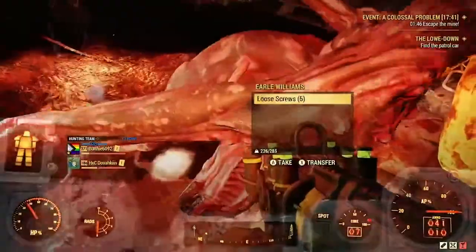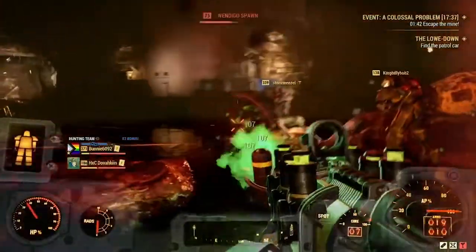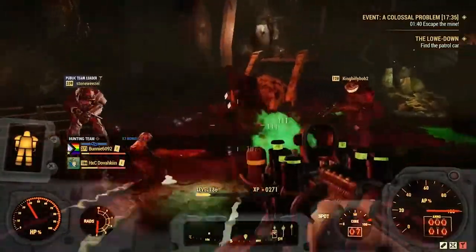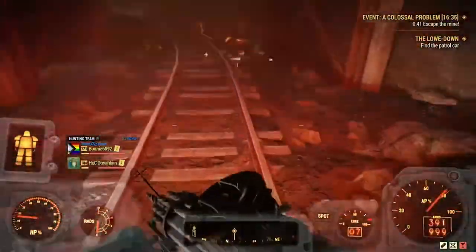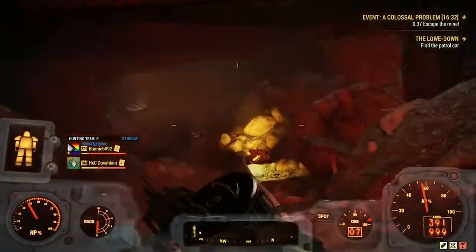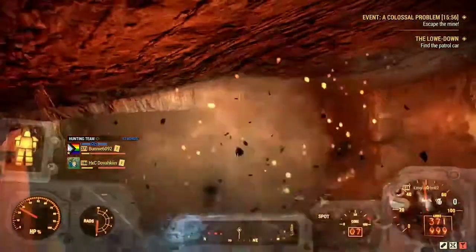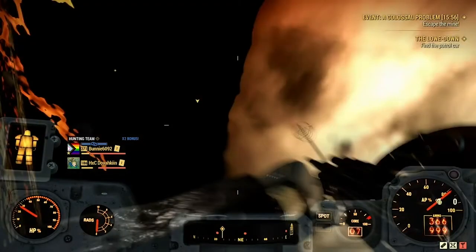A timer will pop up in the top right corner of your screen. At this point, there will be quite a few wendigos spawning and running around. You can continue to kill and loot them if you'd like. At about the 15-second mark on the timer, just fast travel out of the cave, or just run up the cave, killing more wendigos as you go. The cave will collapse on you and it will just teleport you outside. Once out of the cave, you'll get your rewards from the event.